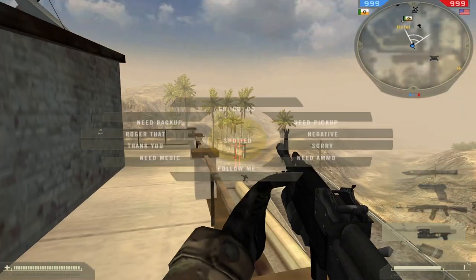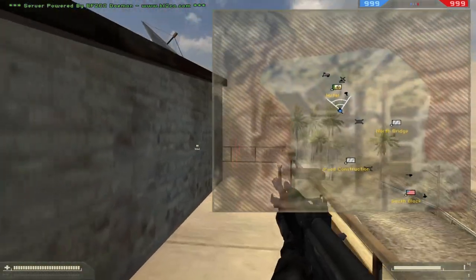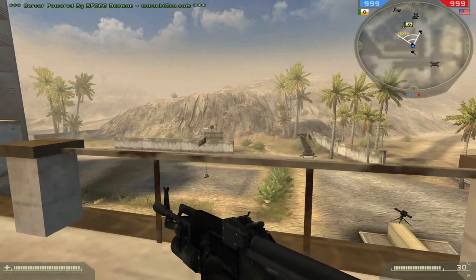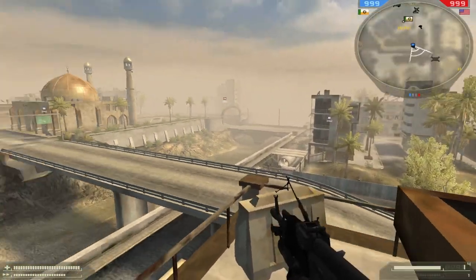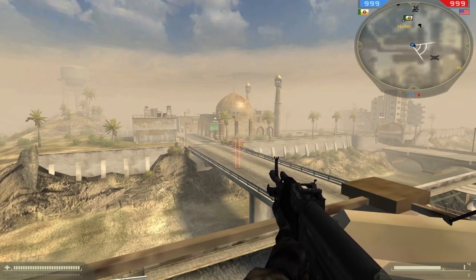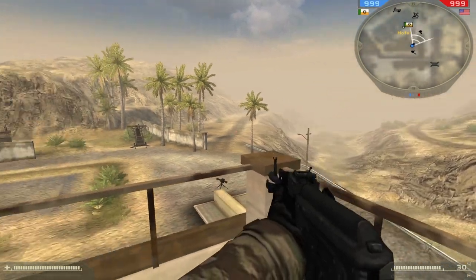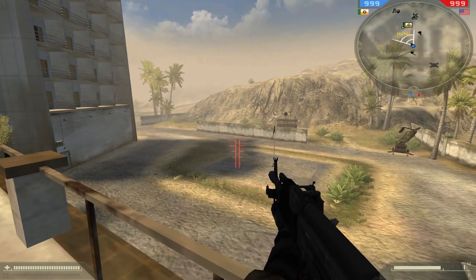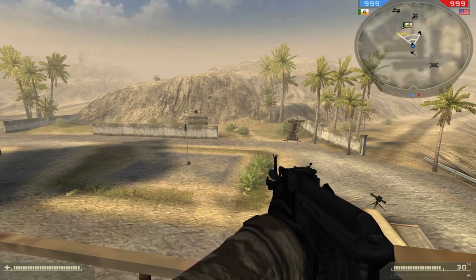I'm going to go through every flag on the standard maps and give my immediate thoughts. I'll keep it quick and not stick around on one flag for too long. First I need to lay some foundation about my general defense philosophy. 5v5 is an information game, and one of the most important pieces of information is not just where the enemy is pushing, but also how many of them there are. This allows you to play the numbers game — not just in numbers of how many you're gonna spawn in, but in terms of how much resources you should put into a situation.